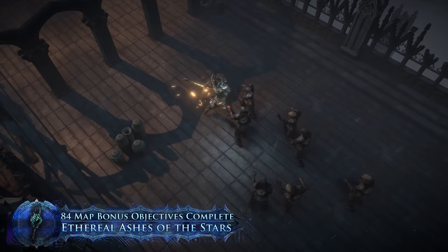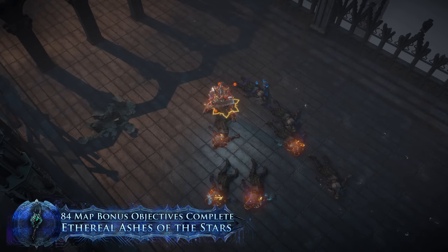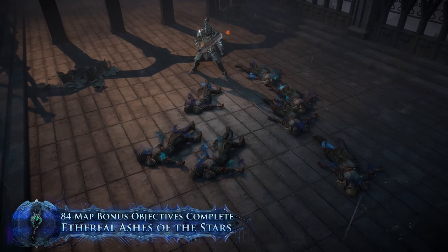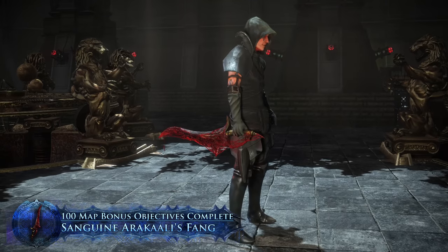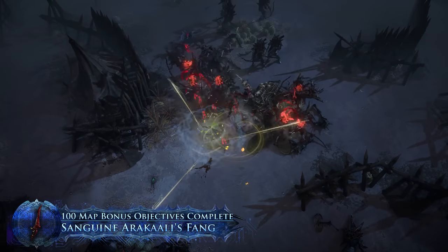Ethereal Ashes of the Stars takes on a celestial appearance, causing the corpses of your enemies to shimmer with an iridescent cosmic glow. Sanguine Arakali's Fang is covered in bloodstained webs and summons demonic spiders.